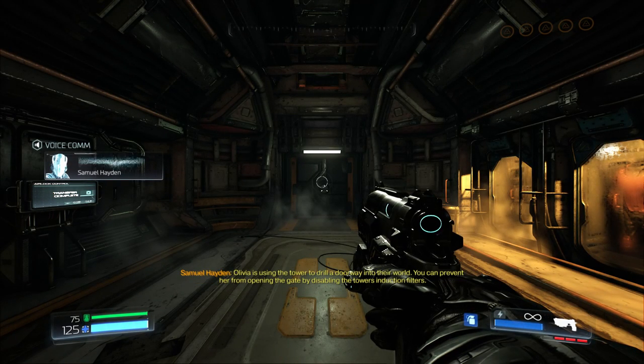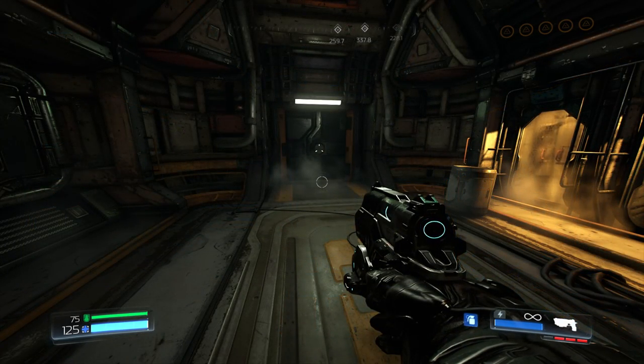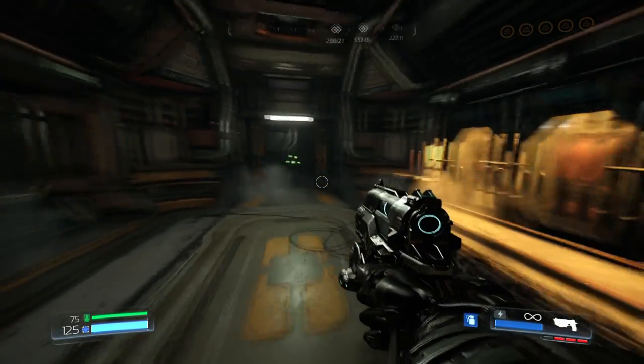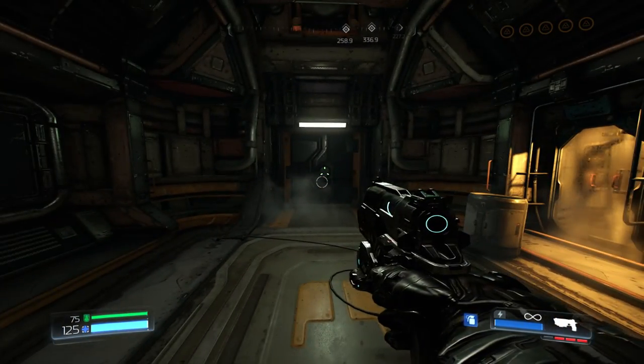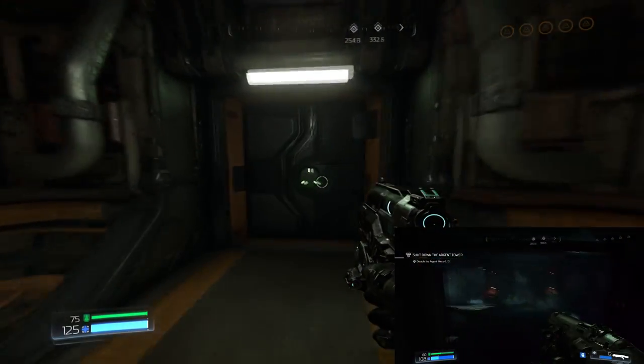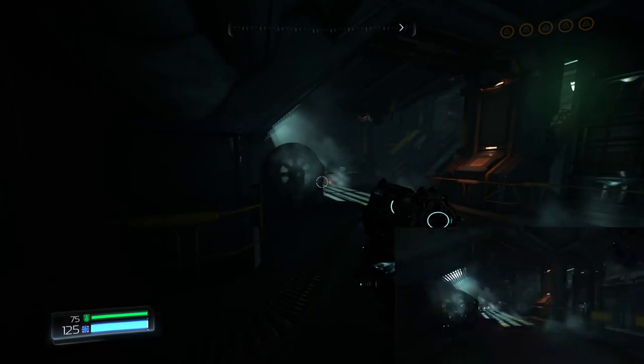Olivia is using the tower to drill a doorway into their world. You can prevent her from opening the gate by disabling the tower induction filters. Hi guys, welcome back. There's been a little bit of corruption in the early part of this video, so I'm gonna play through this mission again. I'll show you in picture-in-picture what happened to the video — it was just completely un-viewable.